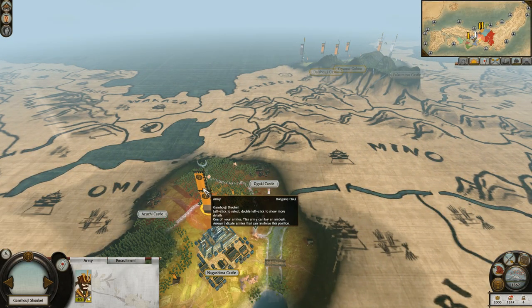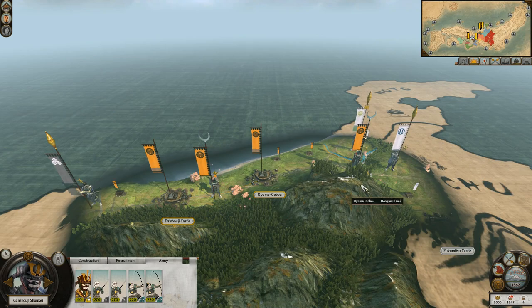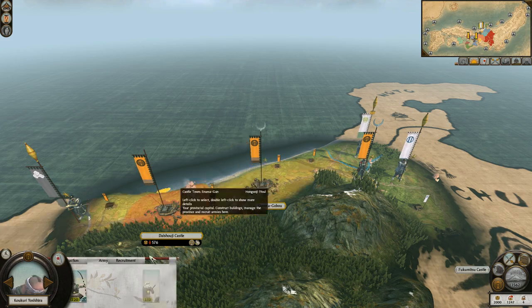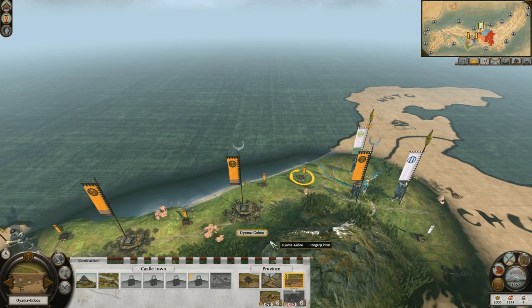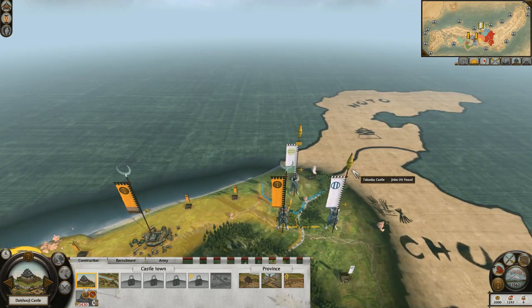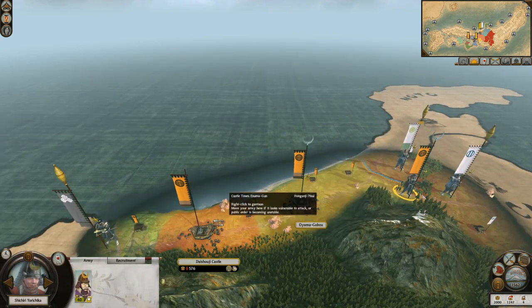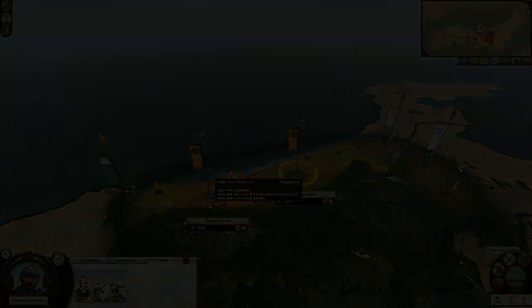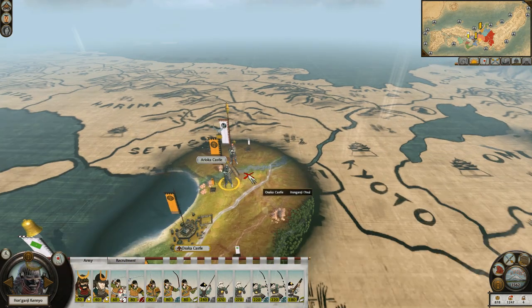We begin with our territory split between three different areas, and most of our troops are in the southwesternmost area near Osaka. The most difficult area has two territories right next to each other with low-level castles and not many troops to defend them. Because we're the Ikouiki bordering other factions on both sides, we're probably going to be attacked — we saw in part zero that loads of armies came from the east and steamrolled this area. With that in mind, we're not going to pay too close attention to this zone, with the likely knowledge that the area is going to fall.